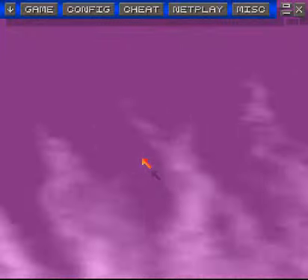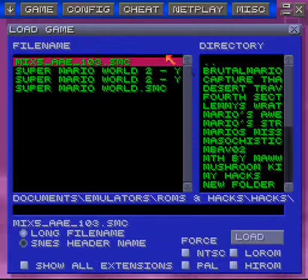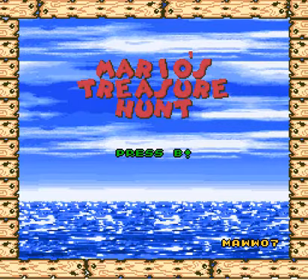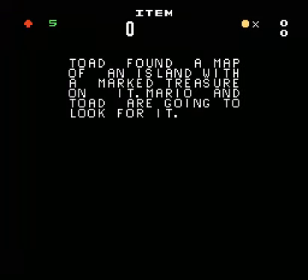Hello — you haven't heard from me in quite some time. Without further ado, I'm going to introduce a Mario ROM hack. This is Mario's Treasure Hunt. The intro tells us: Toad found a map of an island with a marked treasure on it, and Mario and Toad are going to look for it. This hack is by mao7.